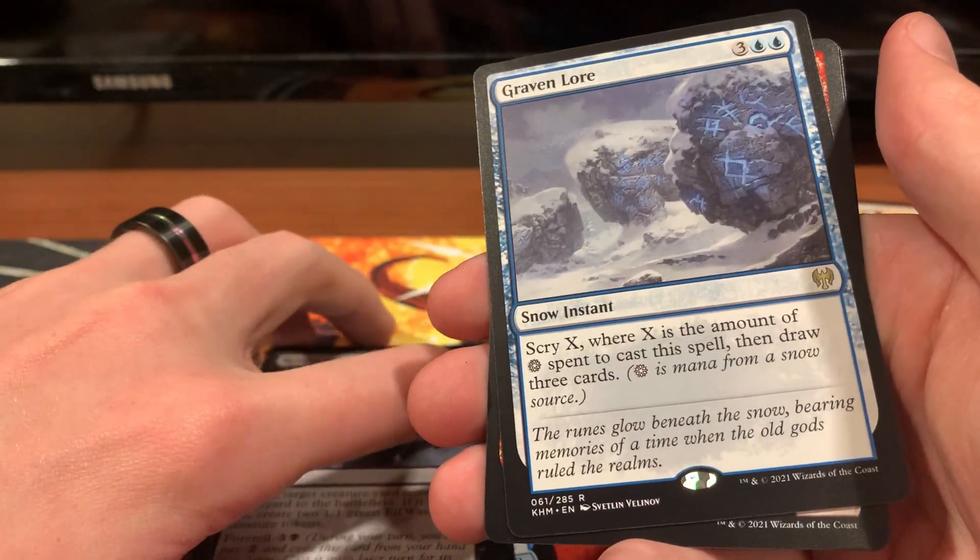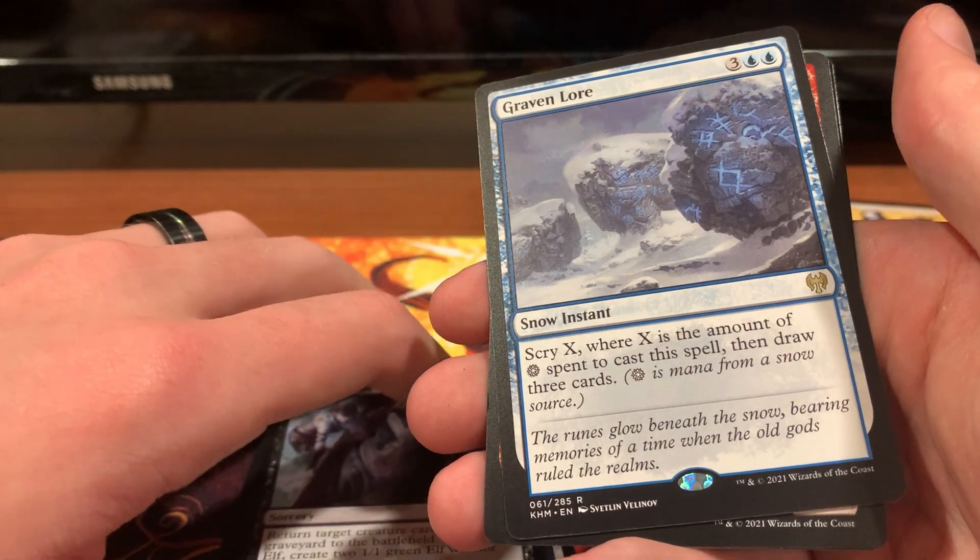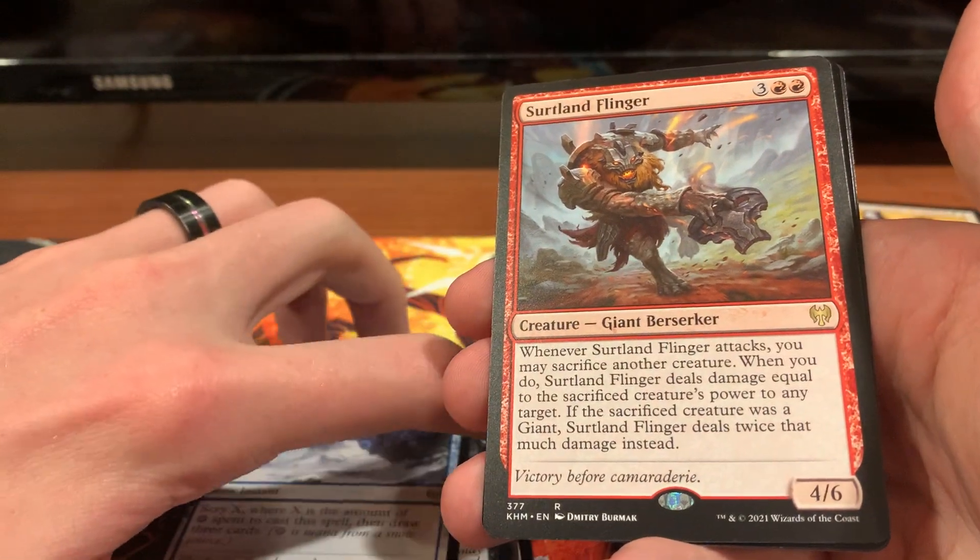Graven Lore — you Scry X, where X is the amount of snow lands you use to cast this spell, and then draw three cards. Ooh, another one! Yeah, another one.